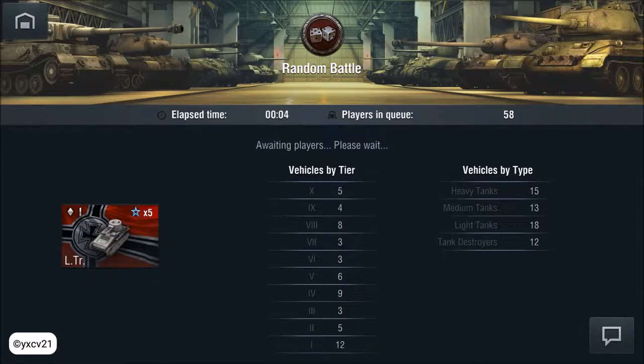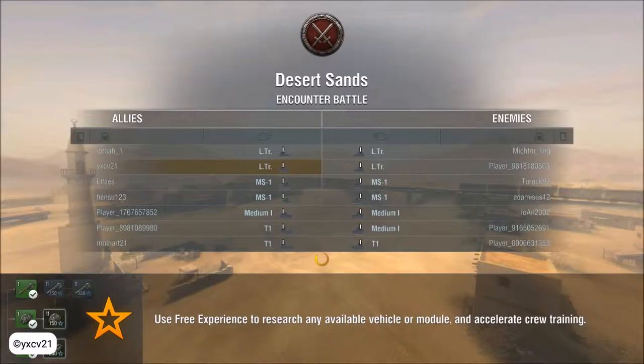We started and we are in battle — Desert Sands. We are with two Light Draggers, two MS1, one Minion 1 and two T1. The other team has two T2 and two Minion 1 and only one T1.